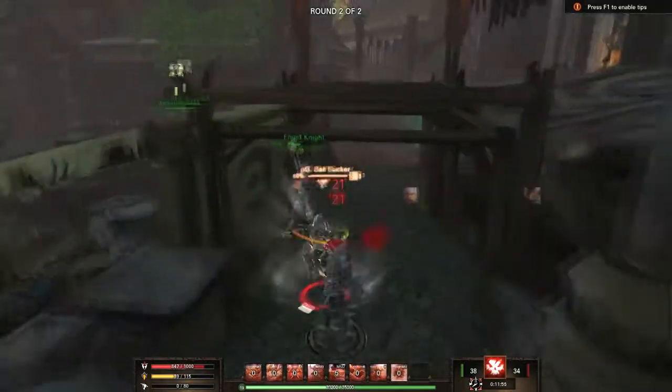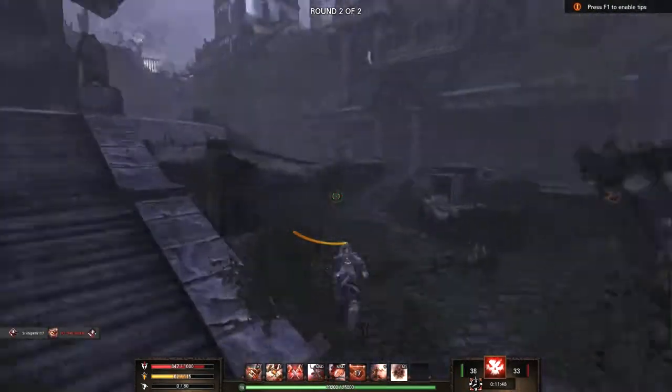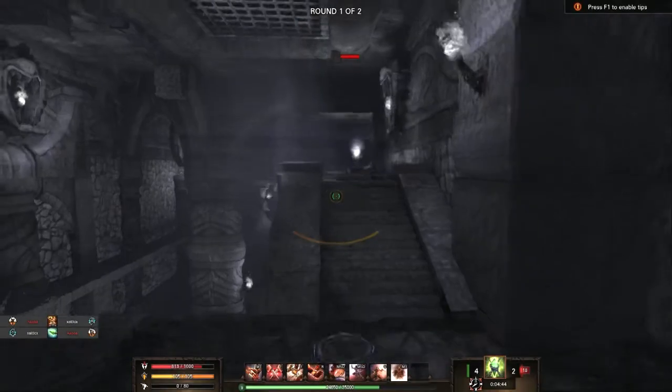Here I'm trying to save my teammate's life by stunning the assassin, but since he's been stunned too many times it just didn't go off. So I'm applying as much pressure as I can with auto attacks and Puncture, and I had no choice but to use Shadow Shift to save his life and pick up the kill — that's one of many ways to use Shadow Shift.